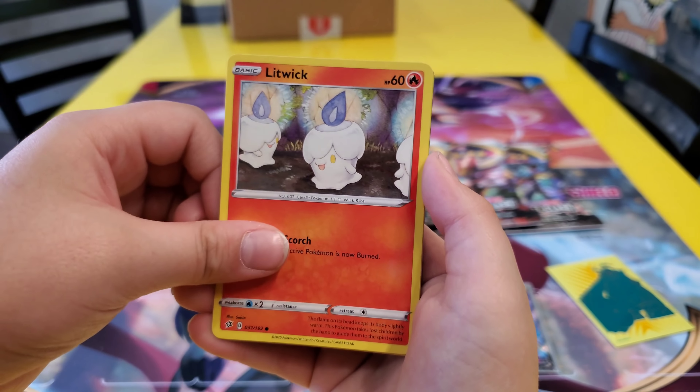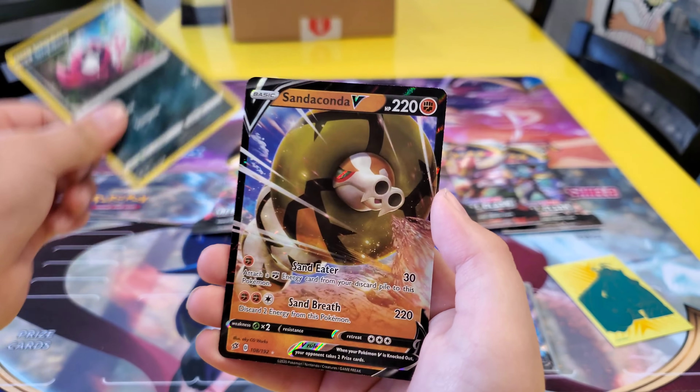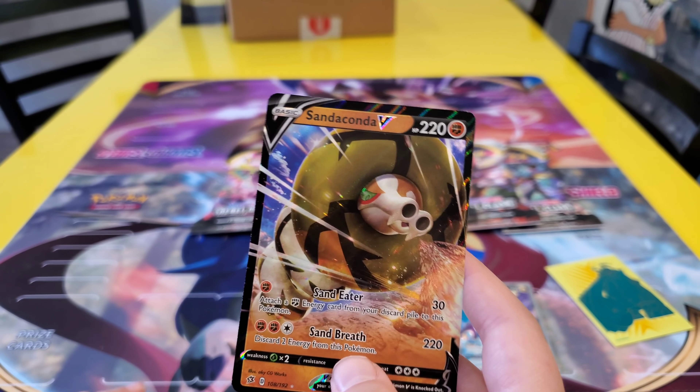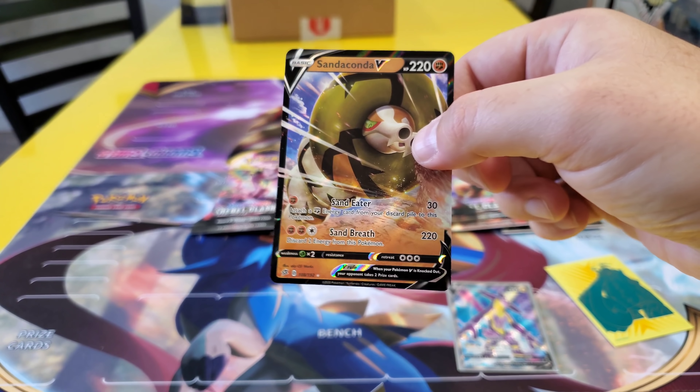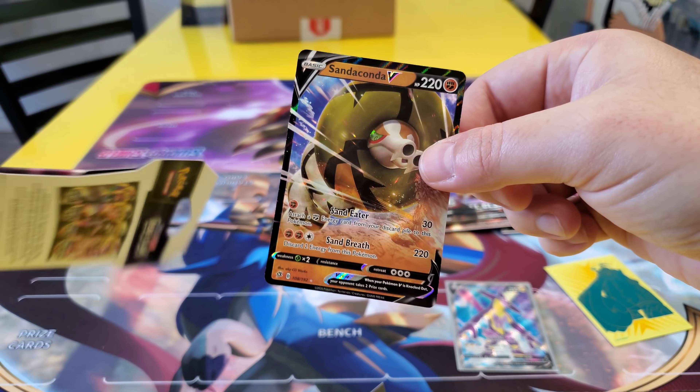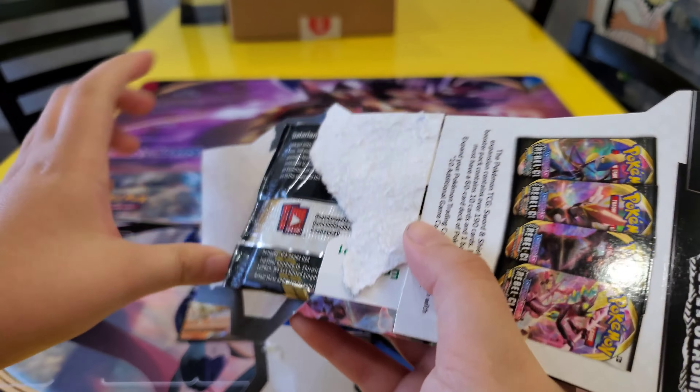Toxel, Lutwik, Lutad, Impedip, and... Sandaconda V! Alright, that's not better than the toxicity but it's getting there. Have we pulled one of them yet? Sandaconda — that's a good question. Alright, Sandaconda, one pull.